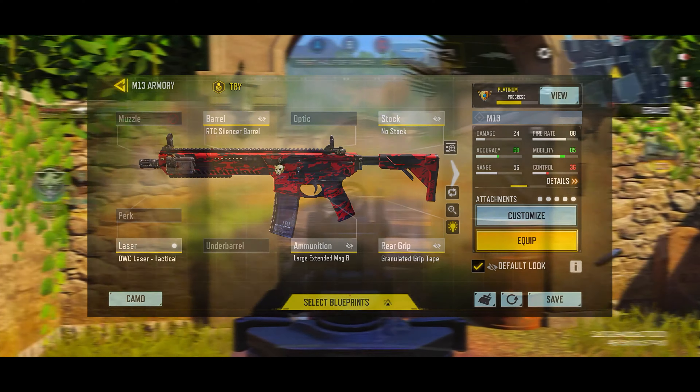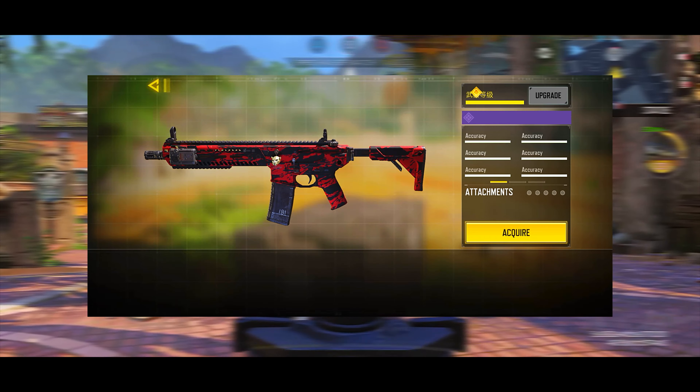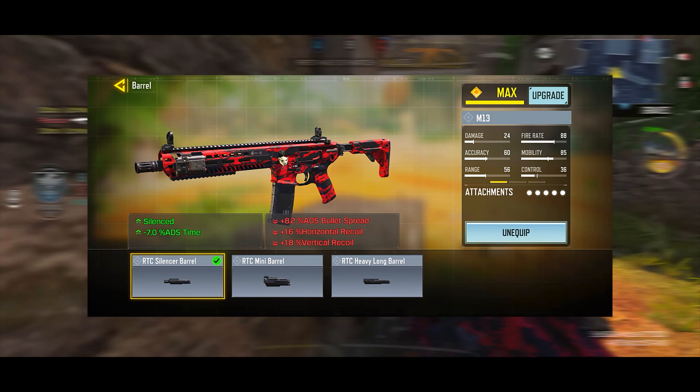These were the attachments I was rocking in today's gameplay: the RTC Silencer barrel, the no stock attachment, OWC Laser Tactical, as always Large Extended Mag B, and the Granulated Grip Tape. This build is more of a middle ground between passive and aggressive gameplay. I usually prefer aggressive builds, but I wanted a more stable build so that the kick isn't too high — this build perfectly fits my play style.